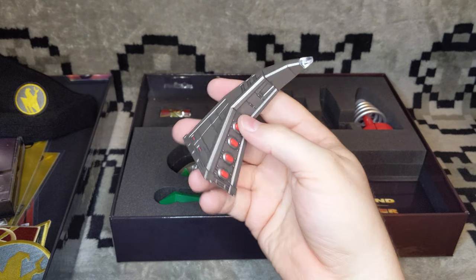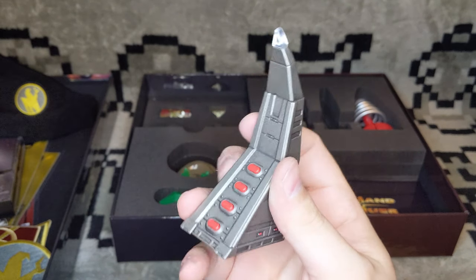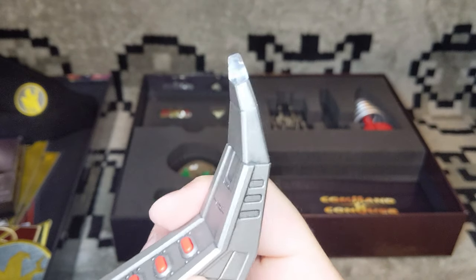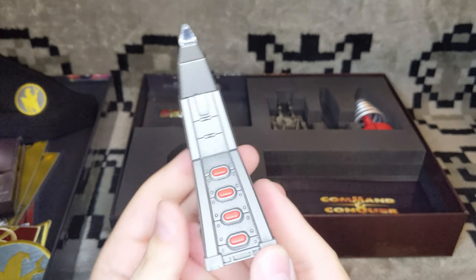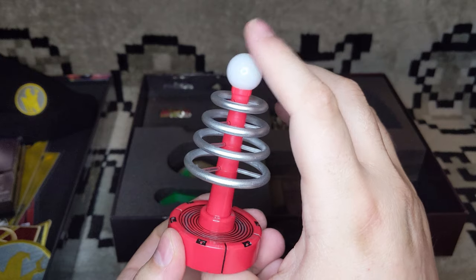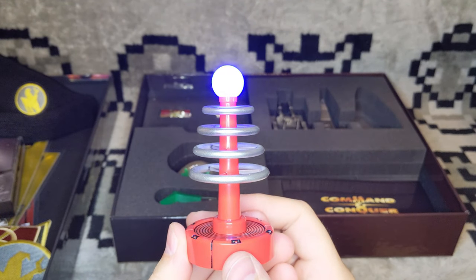Then we have the obelisk statue. The battery was blocked off — let me unblock that real quick. There's a button on here that will activate it. Oh, that's so awesome! I freaking love this. It's a lot smaller than I thought it would be, but that's probably a good thing because I can't really fit a lot of big things here. And then we have the Tesla coil — this one just pushes down and takes a coin cell battery. It's got a little speaker on the bottom. The Tesla coil is so plain compared to the obelisk, but that's so neat.